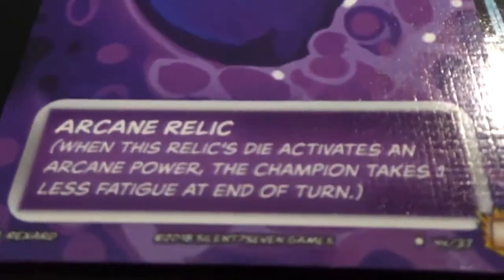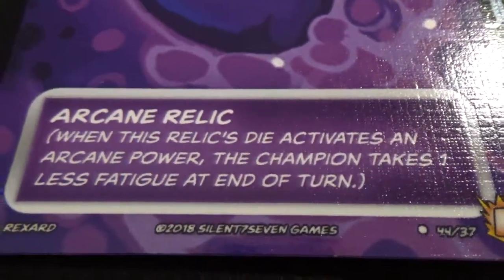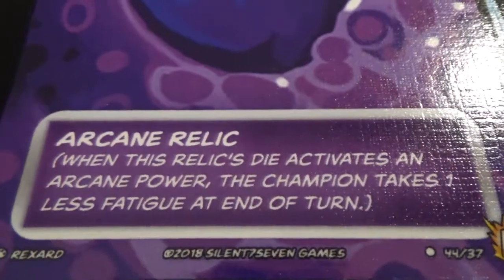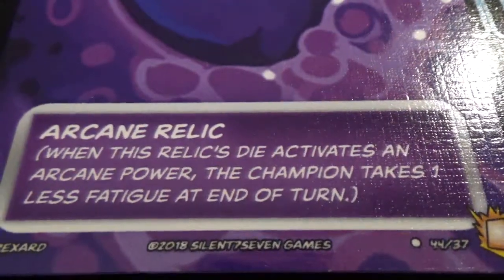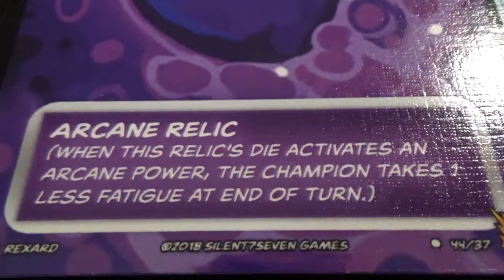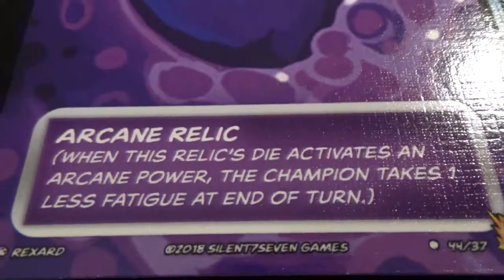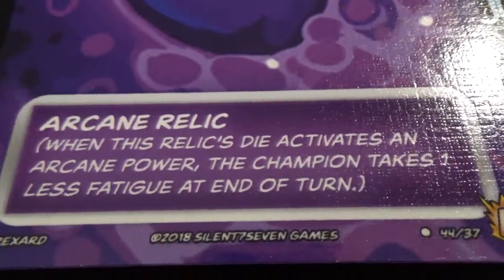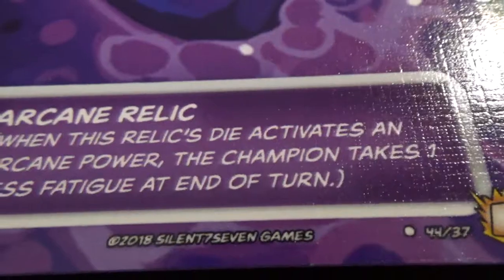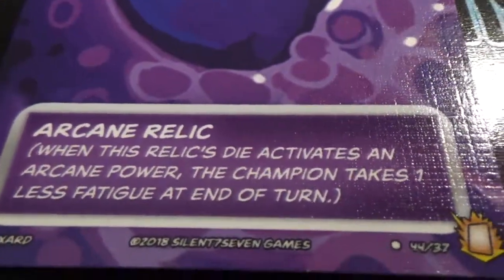The ability you get from a relic — the benefit since you're giving your opponent a die right away — is that the die you receive matches the relic you claimed. So the arcane orb gives you an arcane die. When you activate one of your powers with that particular die, if it was an arcane power, the champion takes one less fatigue at the end of the turn. If you moved, you don't suffer that fatigue. If you used a three or four, you don't suffer that fatigue. If you used a five or six, you only suffer one instead of two.